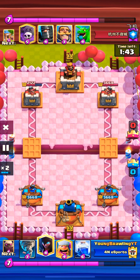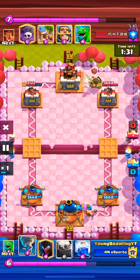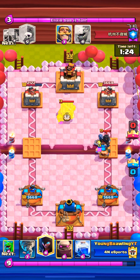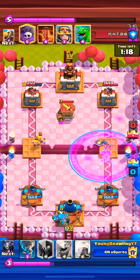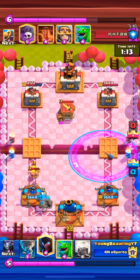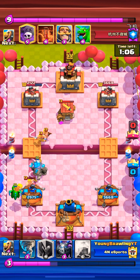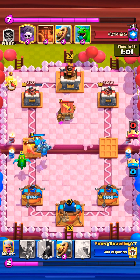Let me speed it up until we got into that action. So the opponent started with the dark prince in the right lane. We'll go with the lumber — same play that we did before, we'll just repeat it out. Now we see a barbarian hut here. And I'm going to go with the golem in the back. I'll go with the baby dragon right behind, and then we just let it work out. It's going to take care of the barbarians.